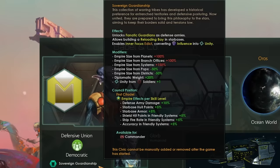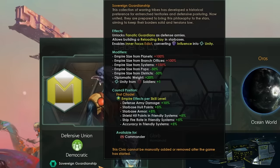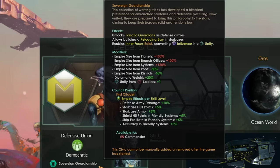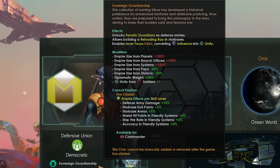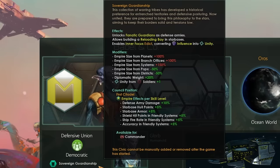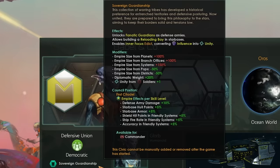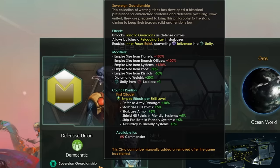First off, it unlocks the Fanatic Guardians as defense armies. It allows you to build a reloading bay in your star bases and enables the Inner Focus Edict, allowing you to convert influence into unity. That's great, but doesn't really affect this build. You're going to get some extra modifiers on your empire: plus 100% size from planets and branch offices, and 150% size from systems. That is definitely a downside. It means if we're trying to keep our empire size under the magic number of 100, above which we start getting negative effects — increased research times and increased costs for traditions — we need to make sure our empire size stays as low as possible.